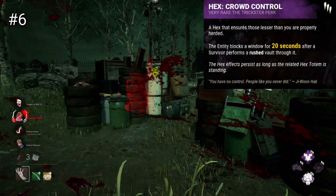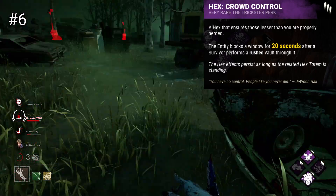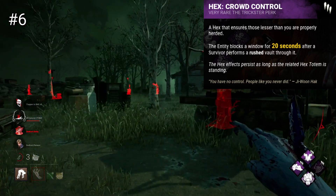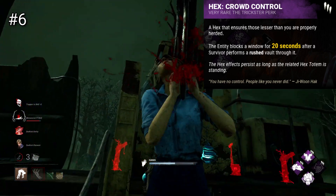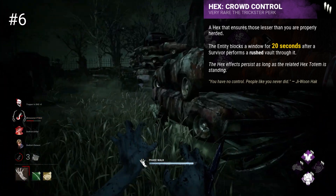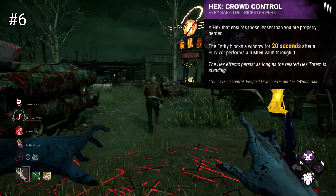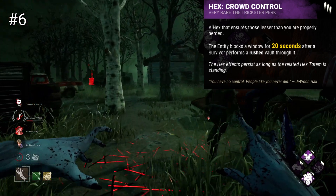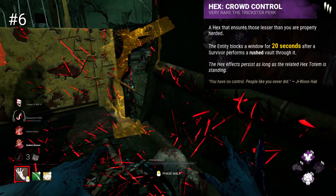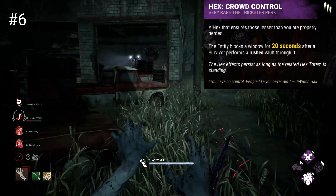Hex Crowd Control will block windows for 20 seconds when a survivor does a rushed vault through them. This effect will occur each time a rushed vault is performed until the hex totem is broken. This perk acts as a means to easily shut down loops and force survivors to leave areas or take alternate routes. My personal issue with this perk is that it is kind of easy to counter — a survivor can generally vault a window once, get around the loop another time, then drop a pallet, and the only difference is that they didn't vault the window twice. At least, when I'm in the survivor position, that's how it goes.